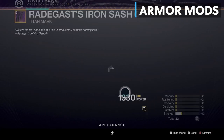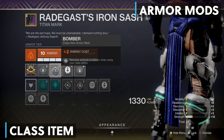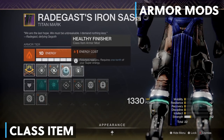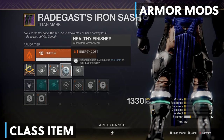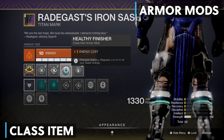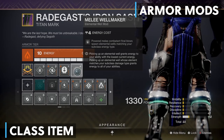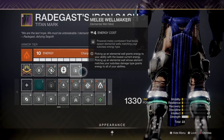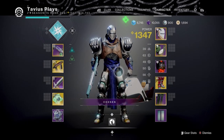Moving on to the class item, I have Bomber to reduce grenade cooldown when using class ability — not essential, but I figure I need some grenades also. Can't just go around punching my way out of every situation, or can I? I also equipped Healthy Finisher because finishers heal you using one tenth of your super. Believe me, it's worth it when you're surrounded and about to die — just activate your finisher and you're saved. And for the very last mod we have Melee Wellmaker: powered melee final blows spawn elemental wells matching your subclass energy type, so arc. As you can see, we have several mods that spawn arc elemental wells, which will replenish all of our abilities, especially melee and super.